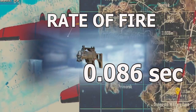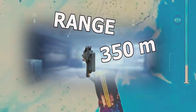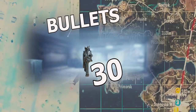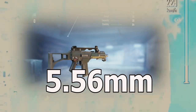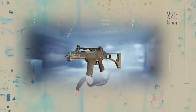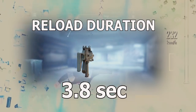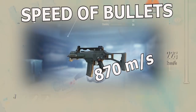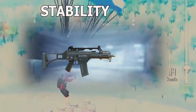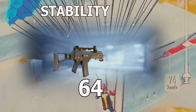0.086 second. Its range is 350 meters. It can only have 30 bullets without any mag. It requires 5.56mm bullets. The reload duration of the gun is 3.8 seconds without any mags. The speed of bullet of this gun is 870 meters per second. The stability of this gun is 64 out of 100 when none of the attachments are used.